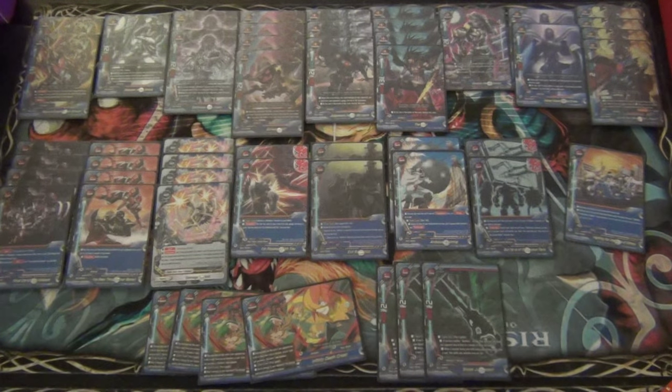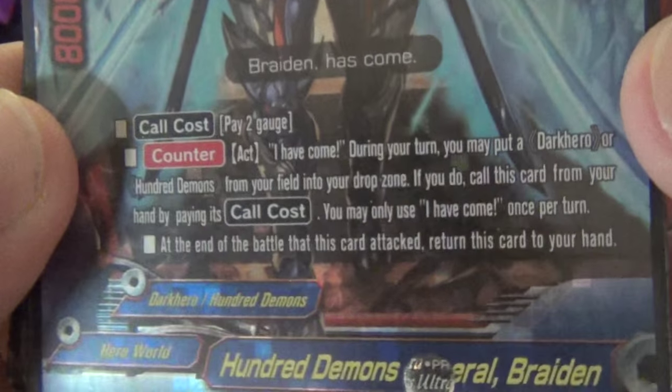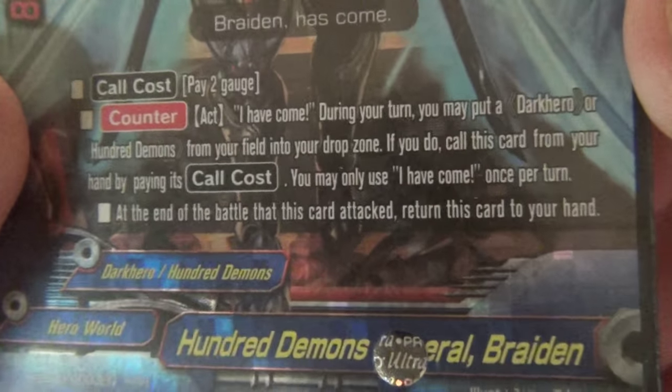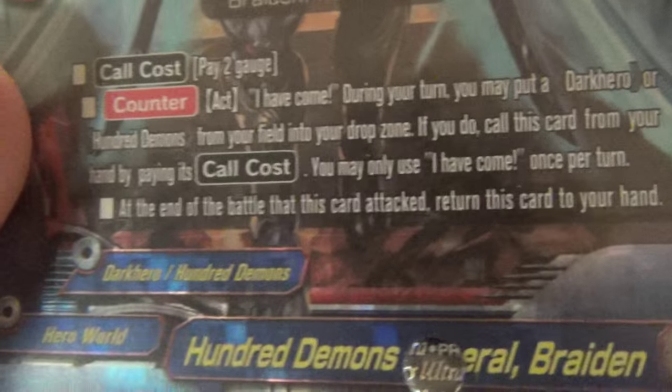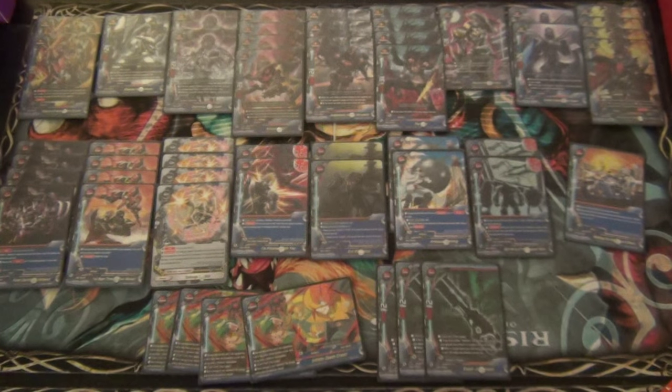A card I was talking about but is not in the deck is 100 Demon General Brayden. He is an 8-2-6 size 3, call cost 2 gauge. Act - I Have Come: during your turn, you may put a Dark Hero or 100 Demon from your field into the drop - if you do, call this card from your hand by paying its call cost. At the end of the battle, let this card attack and return it to your hand. He clears the field as a size 3 and bounces back if your opponent doesn't have a reasonable answer to him. I don't really like playing him.